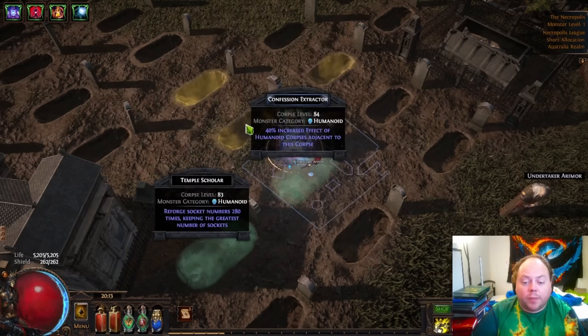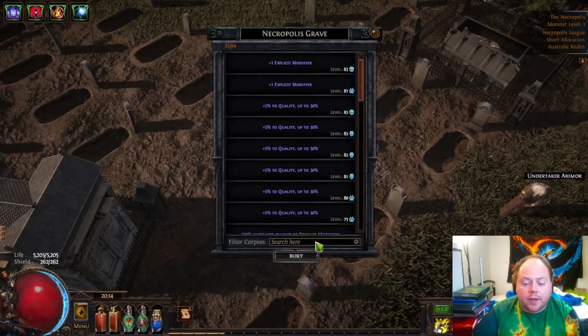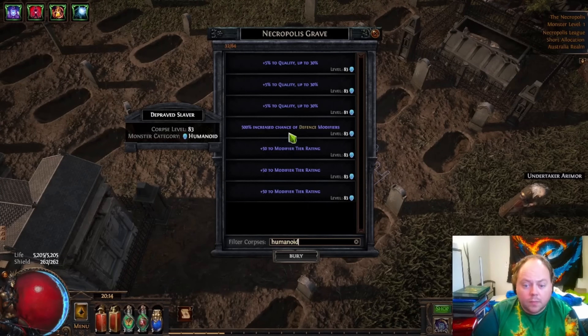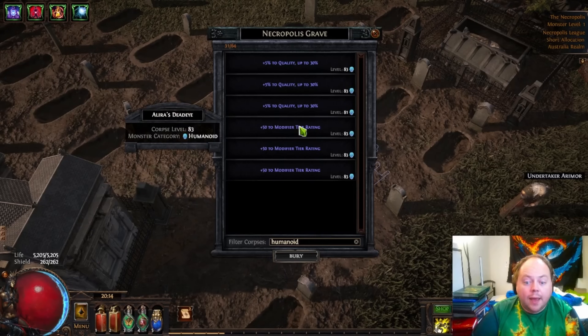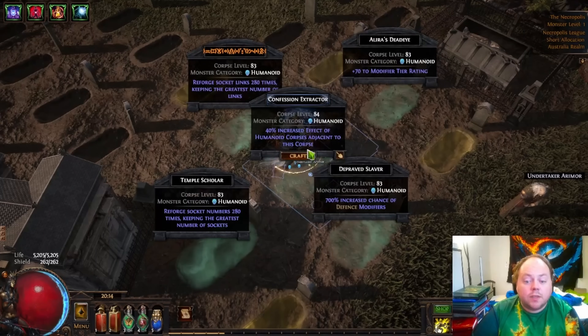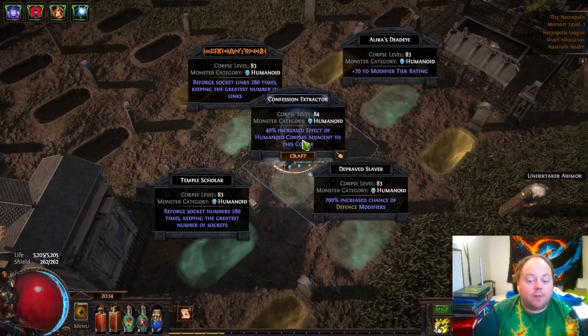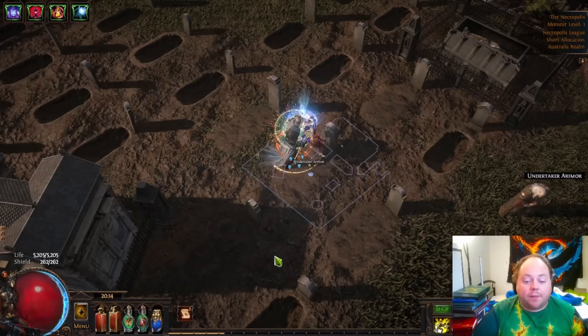So we're going to drop these in. This is more to showcase this mechanic, as it's something that is more at home in a more advanced craft. So reforged socket links 200 times. And we will also put 500% increased chance of defense modifiers, and 50 to modifier tier rating, using up some of those humanoid corpses. This one says 40% increased effect of humanoid corpses adjacent to the corpse — and these ones are all adjacent, so they get that buff.